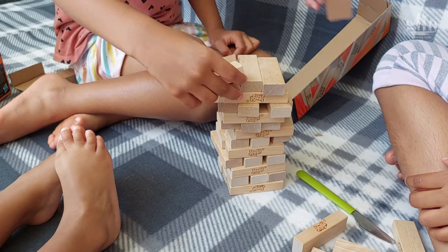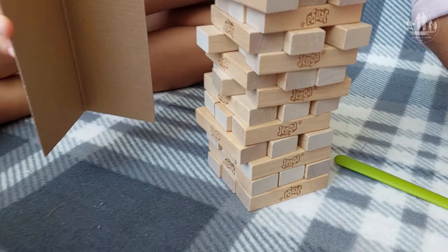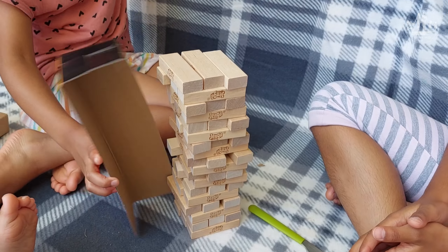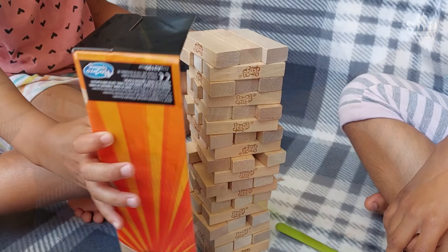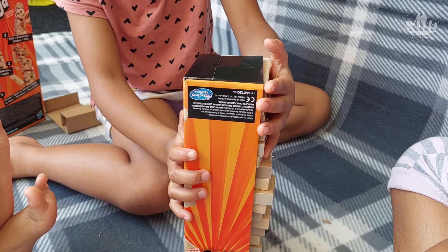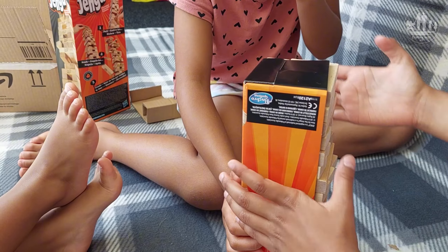The setup: the game uses 54 rectangular blocks. To start, players build a tower by stacking the blocks in a specific way. Typically, three blocks are placed side by side on a flat surface to create the first level. Then the next level is stacked on top, but with the blocks turned perpendicular to the level below, creating a crisscross pattern as the tower grows.